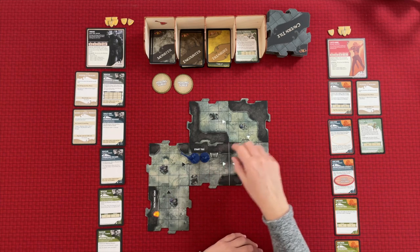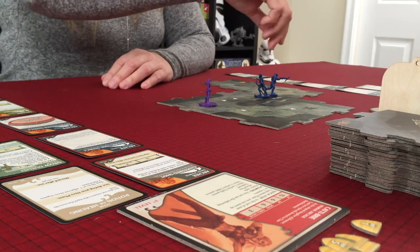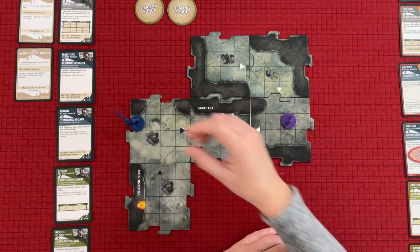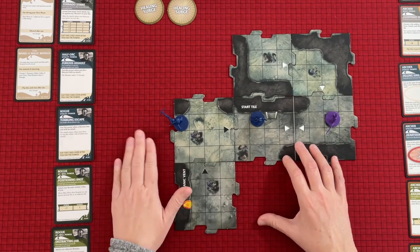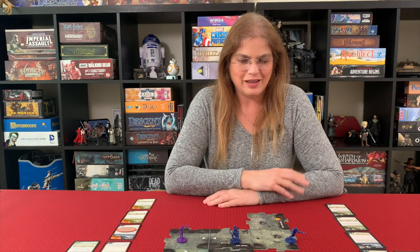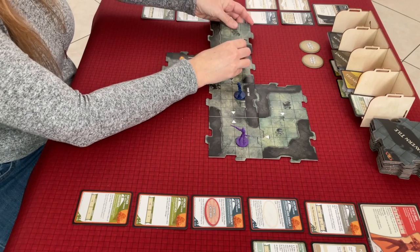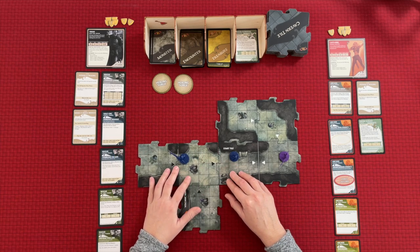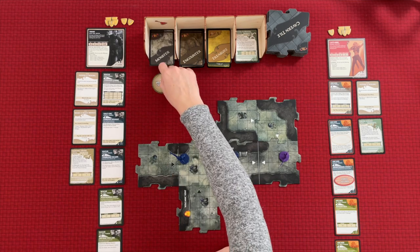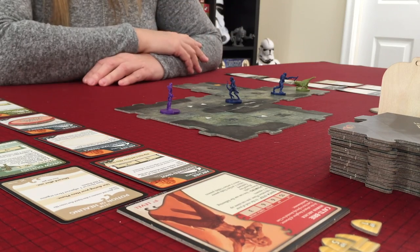Tarak moves his speed. At the end of his turn we go to exploration - he is at the edge of a tile so we get another tile. We get a monster: another hunting Drake. You've seen the Drake before - we place him on the mushroom stash. That's the end of the exploration phase. We go to the villain phase where, because we have a black triangle, we're going to get an encounter.